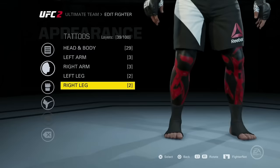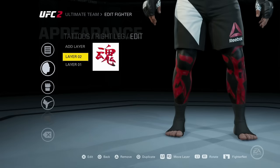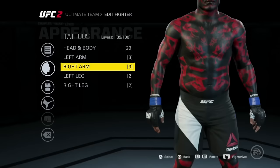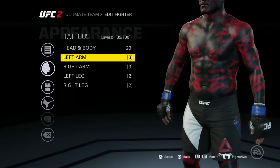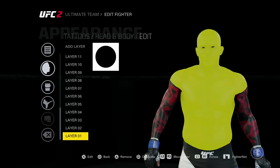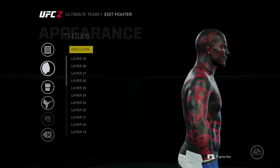Now for the tattoos — for the legs it's completely easy. For the first layer I did his whole leg black, and the second layer I chose the writing and just distorted it to fit how it should. Same thing with the left leg and both arms — first layer the arm in black, then the writings tilted, made bigger or smaller. For the overall body, the first layer covers his whole body, then I copy-pasted the same shape and positioned it wherever I wanted.